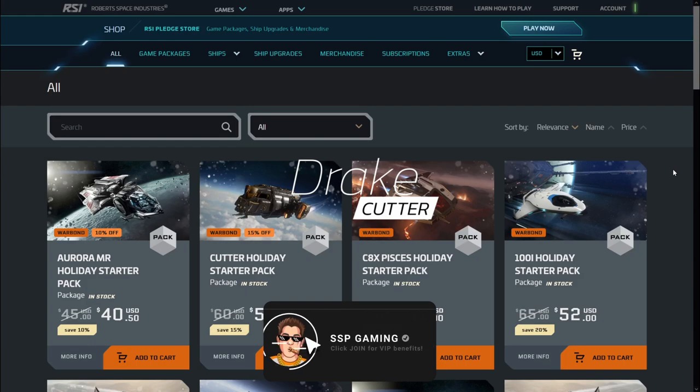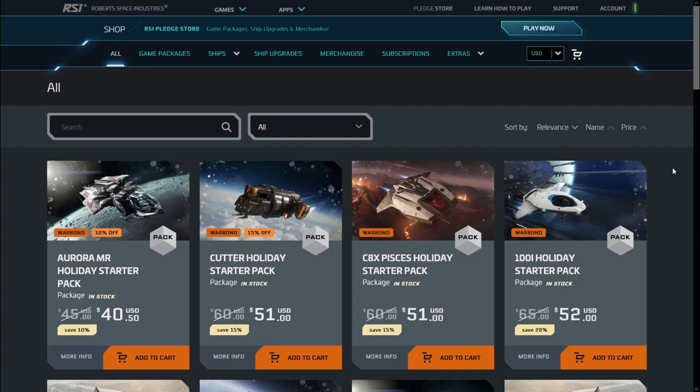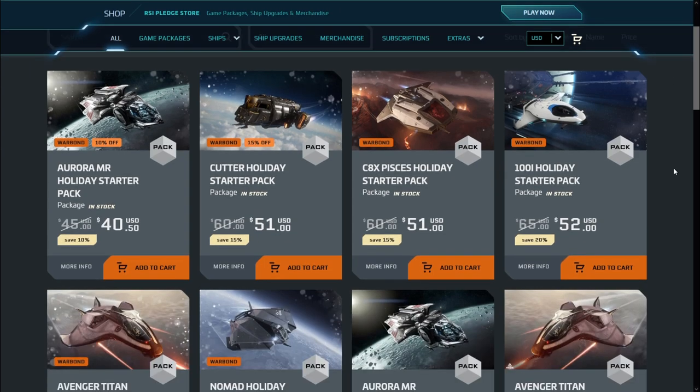Let's head over to the Pledge Store momentarily, as we take a look at different ways that you can acquire this ship. Unfortunately, this ship is not available in-game just yet, and it will be available after about two quarterly patches, or six months from the date that it was released on the Pledge Store. That's been CIG's pattern as of the last few years. So let's go over how you can get this ship.